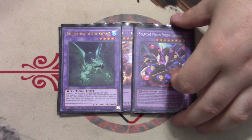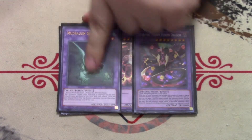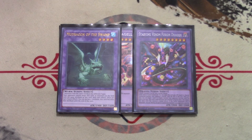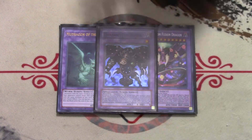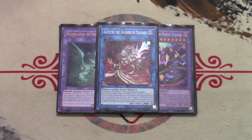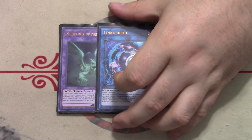Starving Venom Fusion Dragon is one of the better generic Super Poly targets, especially for combo decks like Orcust or the Danger Thunder deck. One copy of Thousand-Eyes Restrict for Instant Fusion — insane going second. For generic Link monsters, we play Alistair the Invoker of Madness — if it successfully resolves its effect, you should be killing your opponent every single time. For a generic Link-1, we play one copy of Link Kuriboh for Instant Fusion into Thousand-Eyes Restrict — very important.